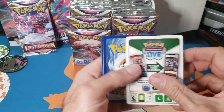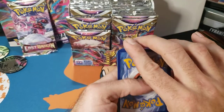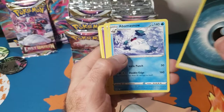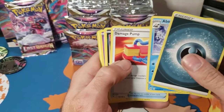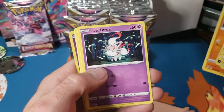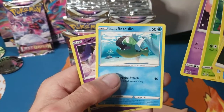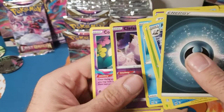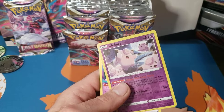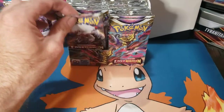White border, card trick, no leaf energy. Pack four: Abomasnow, Damage Pump, Sableye, Hisuian Growlithe, Hisuian Zorua, Paras, NK, Hisuian Basculin, reverse Clefairy, and a Comfey. All right, we are not getting much hits right now.